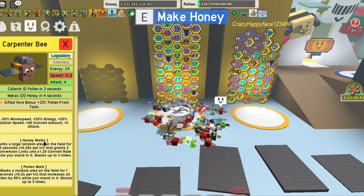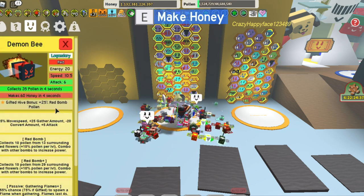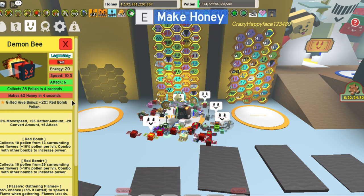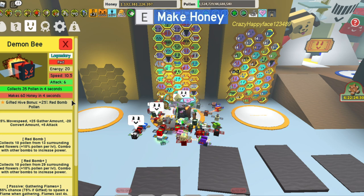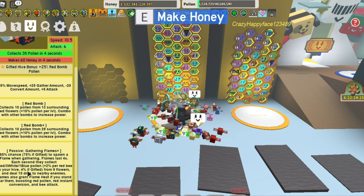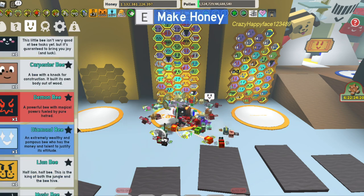You're going to want to get yourself a carpenter bee for plus 25% pollen from tools. The honey marks are also pretty OP in the game. You can also get yourself a demon bee — I'm still going to experiment with this one because I definitely don't want my bag to fill up too fast with red bomb pollen, but we'll just have to see after a bit of testing with it.